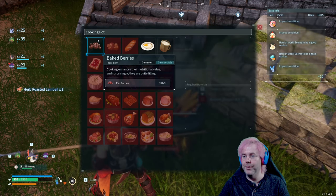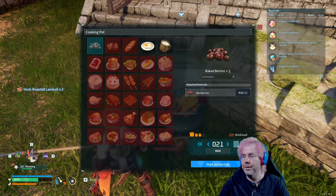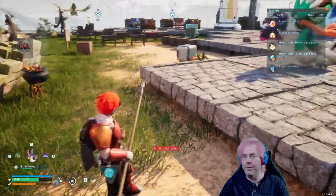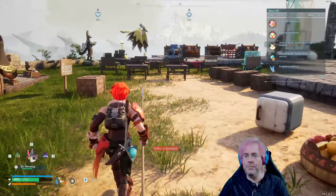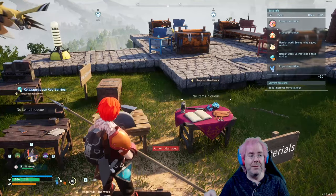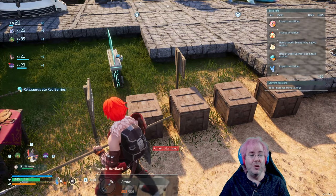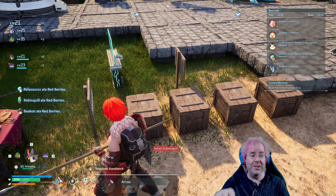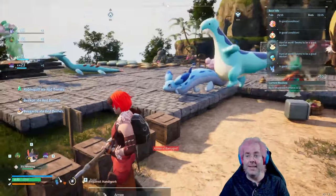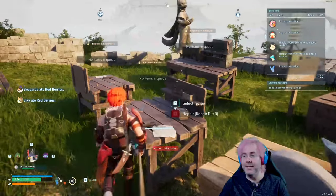Let's queue up some more — I guess we'll queue up some baked berries. One nice thing that took me a couple minutes to realize: when you're in a base, you don't have to have the stuff on you. You don't have to go to chests and pick stuff up to have your inventory to build stuff or craft things — as long as it's in an inventory that's in the base, you can use it.